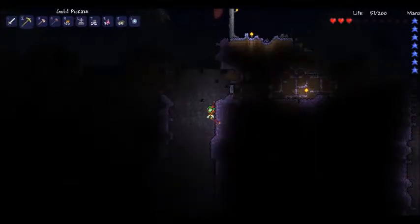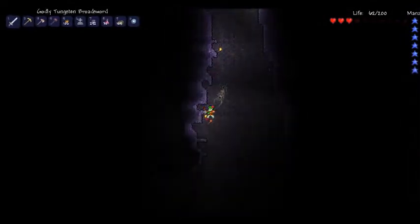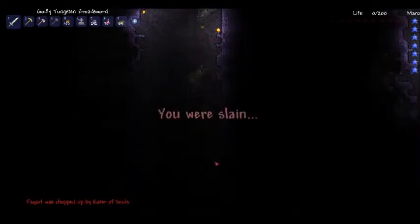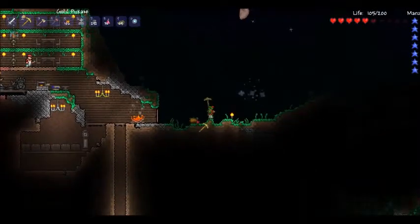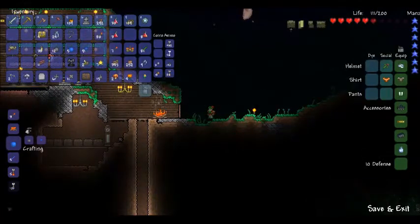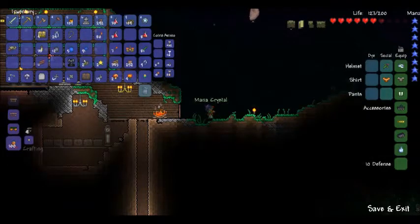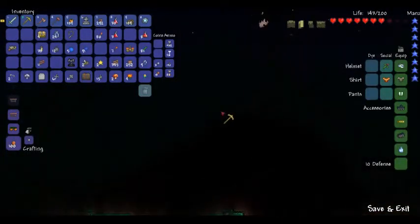Let's descend again. I was slain — that's too bad. Should I use my magic mirror? Oh well, spawned on a falling star. Yeah, I thought I picked up a lot of falling stars. I'm gonna make another mana crystal for myself, I only need two more. Mana maxed out.